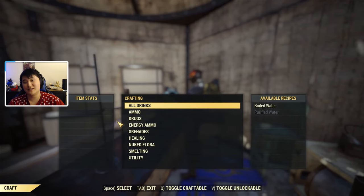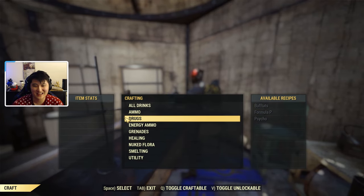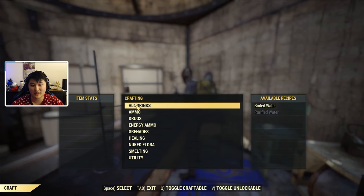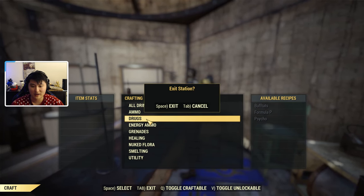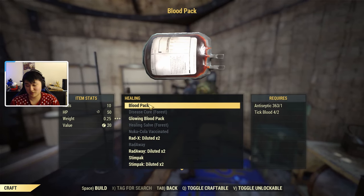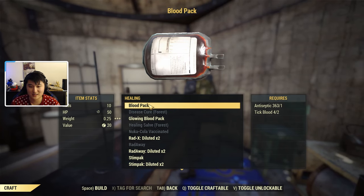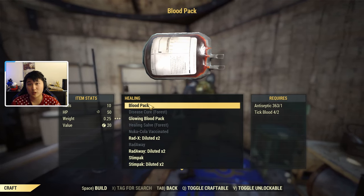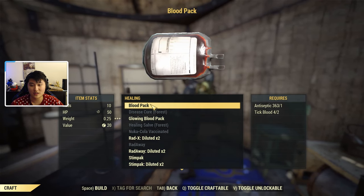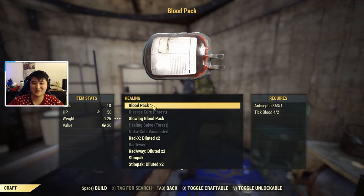Just don't forget, when you're crafting, to use Super Duper so you can get that double yield. There's also a perk that will increase the amount of chems you get when crafting — it's an INT perk called Chemist, and it only costs one point. With both perk cards, you're going to need a total of four skill points: three for Super Duper, which is a Luck perk, and one perk point for Chemist, which is an INT perk.